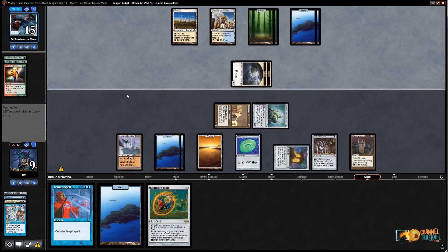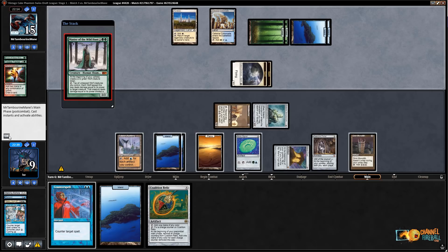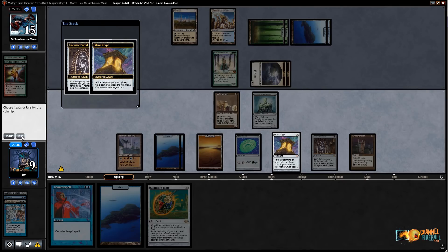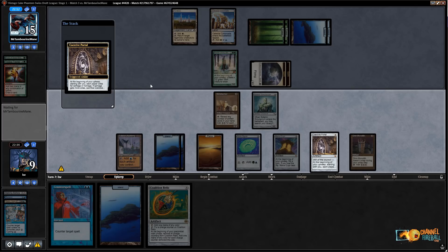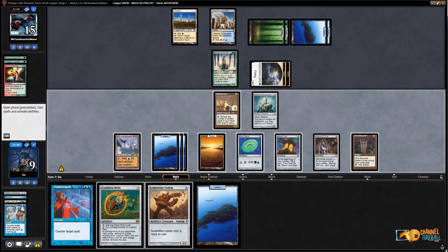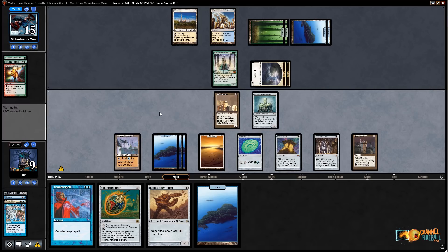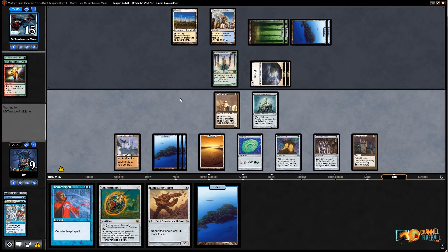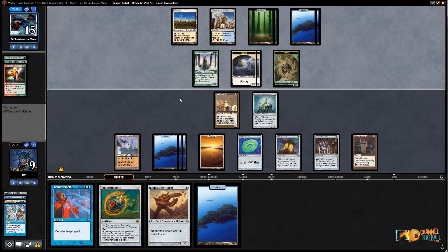Upheaval is certainly a card I wouldn't mind drawing. I'm on a little bit of a clock, especially if that Celestial Colonnade starts heading my way — if they just tap me with Colonnade that would be worse. I kind of don't care about Coercive Portal. Master of the Wild Hunt — that's actually fine, they can pick off my Metalworker if they want. I'd like to win the coin flip — Upheaval! Upheaval! Lodestone Golem! Island! I actually don't even know if I want to play Lodestone Golem because that makes it more likely they use Celestial Colonnade, so I think I'll just pass.